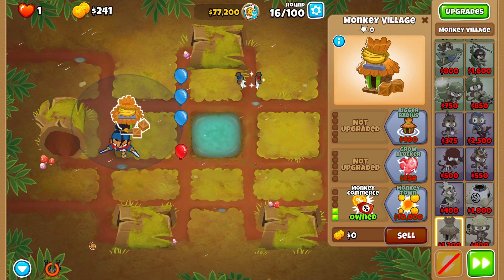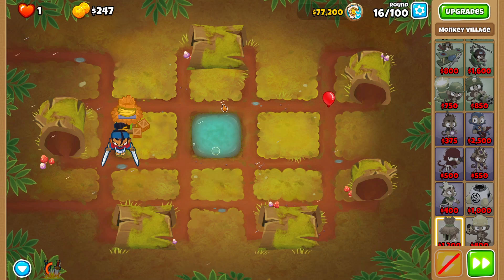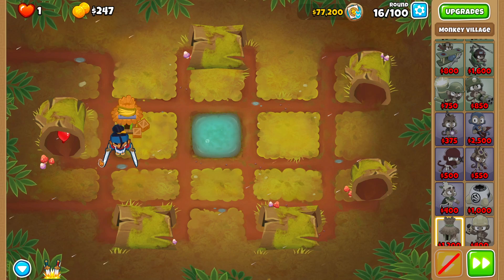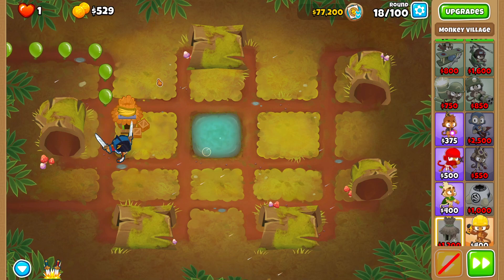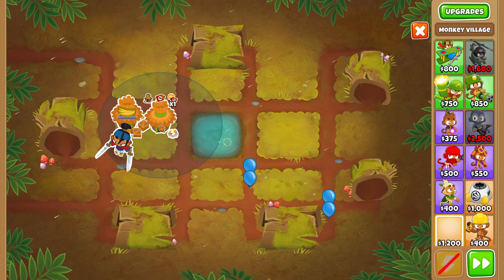I've been activating Sauda's level 3 to make rounds shorter, but you don't really need to worry about it — the bloons take a long time to circle the map, so even if you use Sauda's level 3 mid-round you'll pretty much guarantee to have it back by the next round.